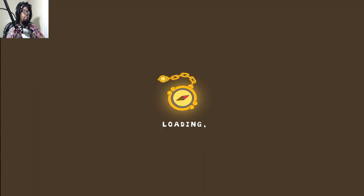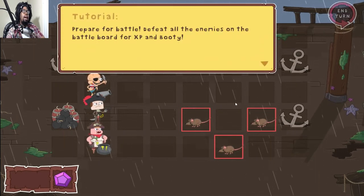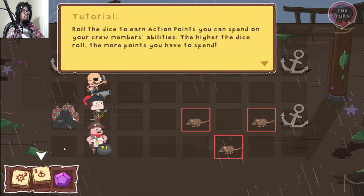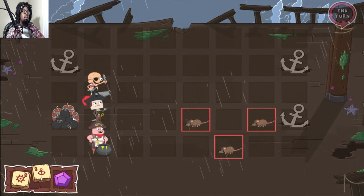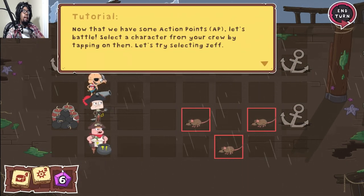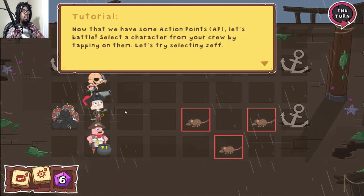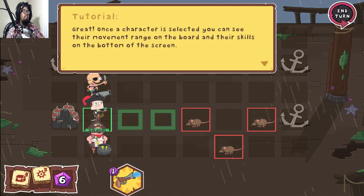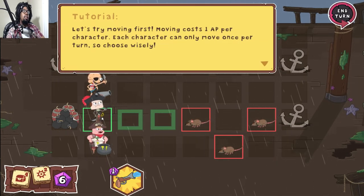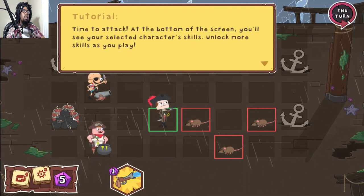All right, let's battle and see how this is going to work out. Prepare for battle — defeat all enemies on the battle board for XP and booty. Now that we have some action points, select a character from your crew by tapping on them. Let's try selecting Jeff — you have to move three spaces; each character can move once per turn. And then use the gun.